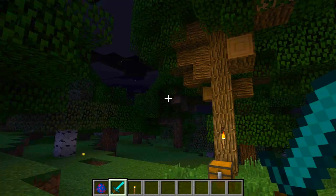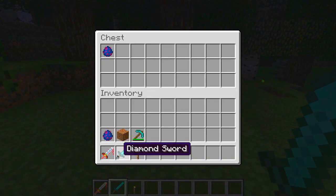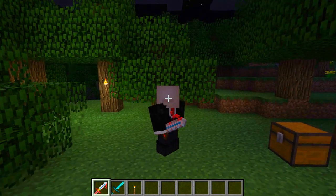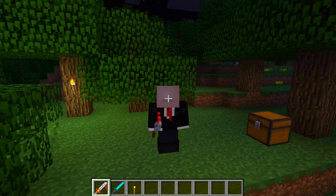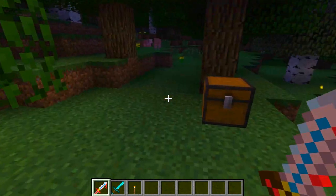You can also make the slender sword, which is another powerful weapon. You can only kill the Slenderman with a diamond sword or this slender sword. However, you will need to kill some Slendermen before you can craft this sword. All the crafting recipes are on the forum page linked in the description below.